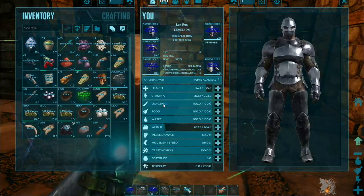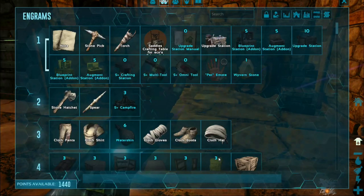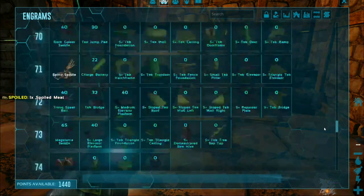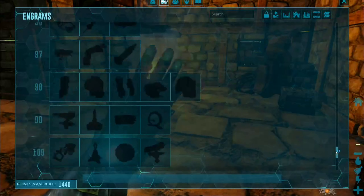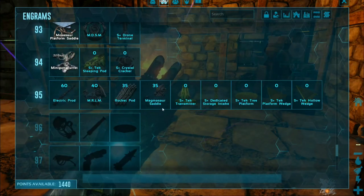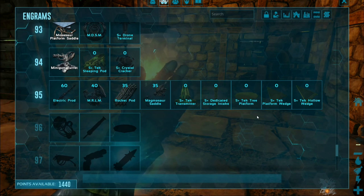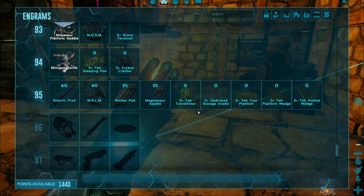I just got a level, so I'm going to put it into fortitude because I keep getting too hot all the time. By the way, I'm nearly level 100 — I'm at level 95, so close. I see a magma soul saddle engram — I don't even think you can get those on this island.